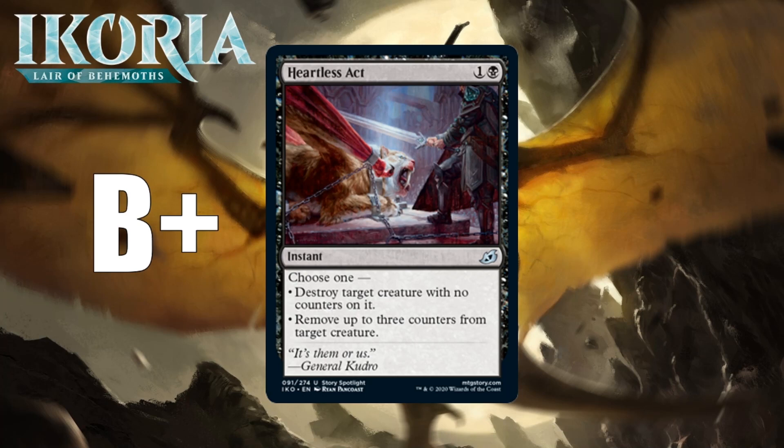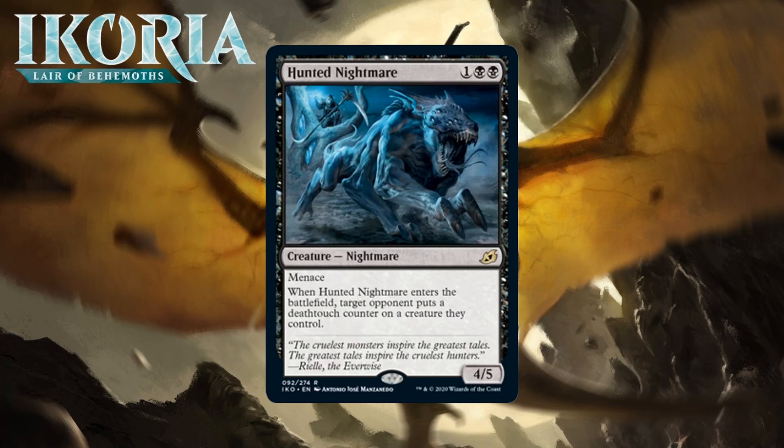The comparison I've been making is that Terror was really good in Mirrodin, a set loaded up with artifacts that also had black creatures in it, and yet Terror was still really good. I think Heartless Act will be good here despite all the counters around — it'll still be able to kill most stuff, and it has that nice fallback ability to remove counters from a creature if you can't do anything else. Next up it's Hunted Nightmare, which for one generic and two black is a 4/5 nightmare at rare with menace. Whenever it enters the battlefield, target opponent puts a deathtouch counter on a creature they control. A three-mana 4/5 with menace is incredible, but the downside of giving an opposing creature deathtouch is not insignificant. Because the nightmare has menace, your opponent still has to double block for it to die. The ideal scenario is to play this when your opponent has no board state on turn three. I think the downside is real and later in the game it will have diminishing value, so I'm giving it a C+.